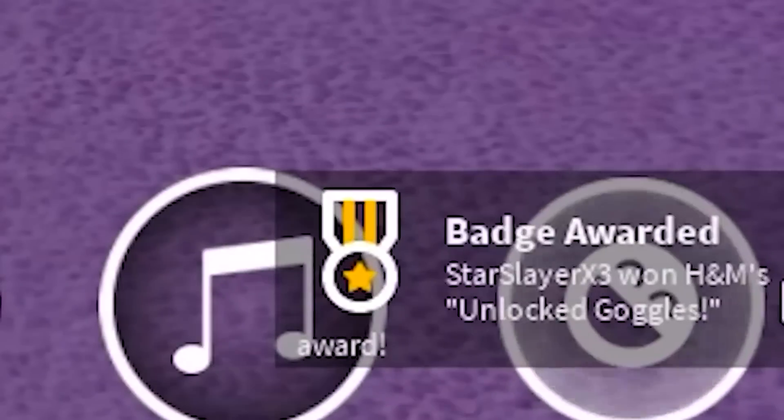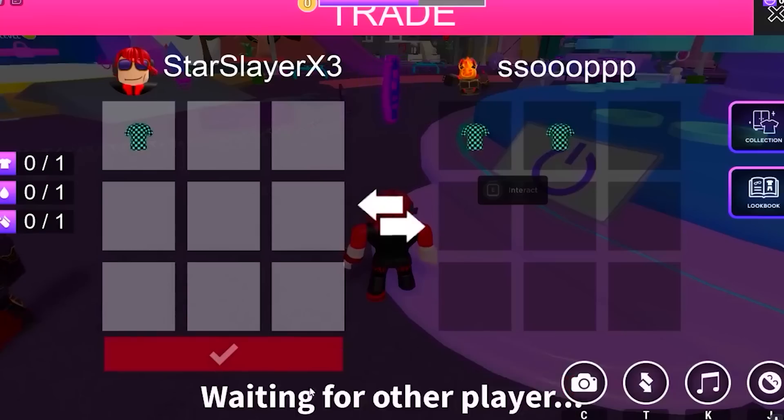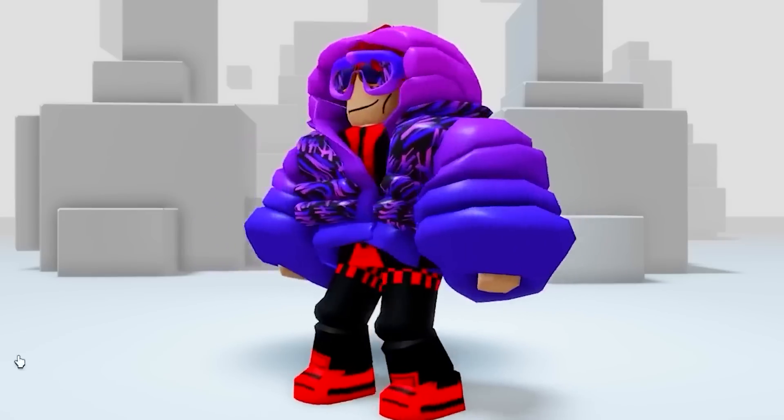Very nice, very cool. For the second free item, just trade with somebody in the server the clothing. Now you have not one but two new free items. Now I'm nice and cozy.